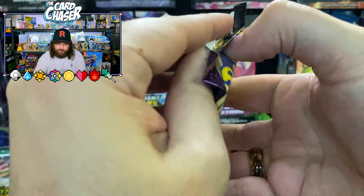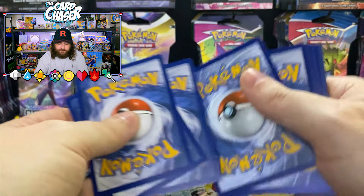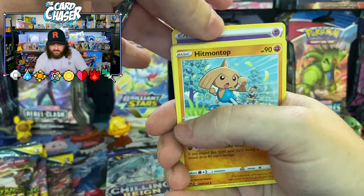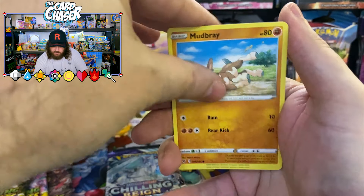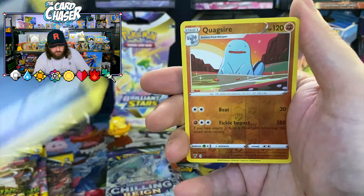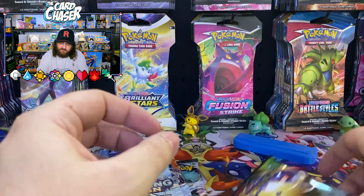Celebi, your twin Celebi had nothing in it. Maybe this one might be a bit different. There is the code. Psychic energy. Joltik, Weedle, Sand Isle, Quagmire — not Quagmire, but you know why not — Jolteon, not bad. But still nothing. I've seen people open up these tins on YouTube and they've gotten absolutely nothing.